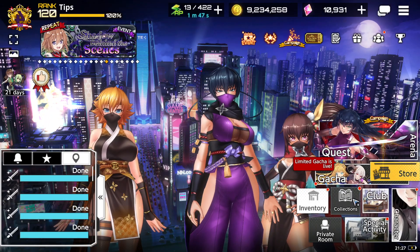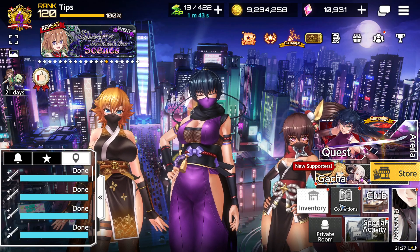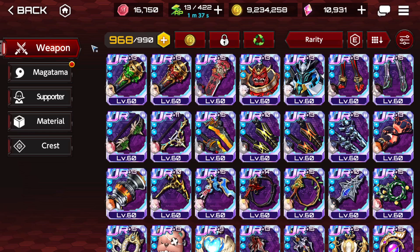Let's go to the main topic. So, enhancement — what exactly is enhancement? Where do we get the materials? Why do we need it? For that, we're going to go to inventory. As you can see, my weapons have a number: plus 13, plus 15, plus 11. That means those weapons are enchanted.